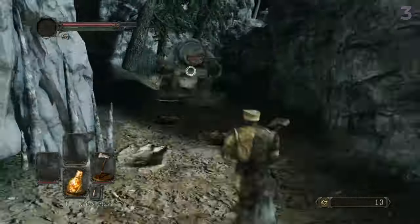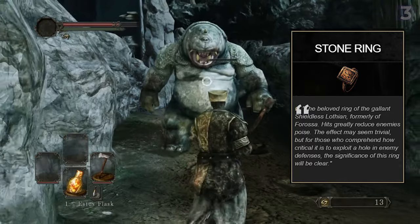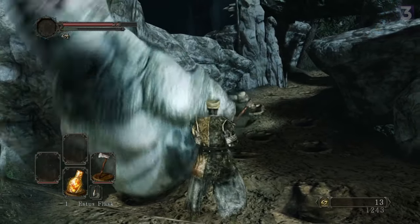Killing him drops the Stone Ring, an item that is extremely good early on against most small and mid-sized enemies. Basically, it increases the poise damage you do to enemies with each hit, increasing the odds that they will flinch and cancel their attack. Paired with fast weapons that already have pretty good poise damage, like the Rapier, and you will be stun-locking large portions of the game.